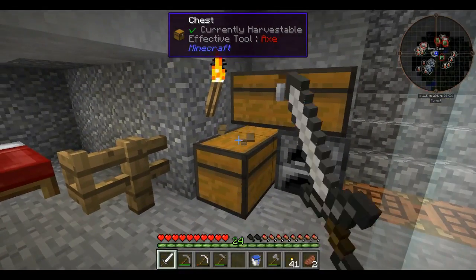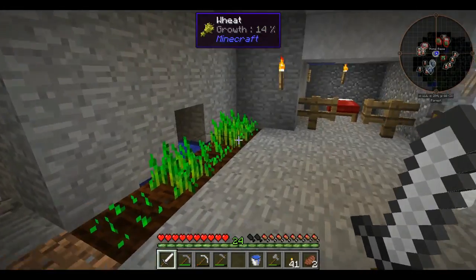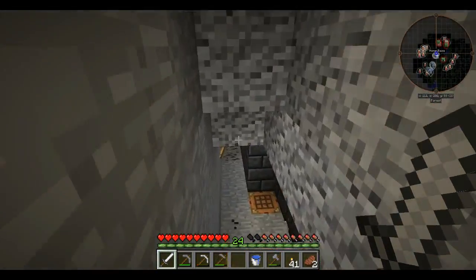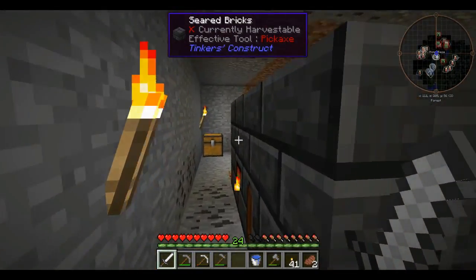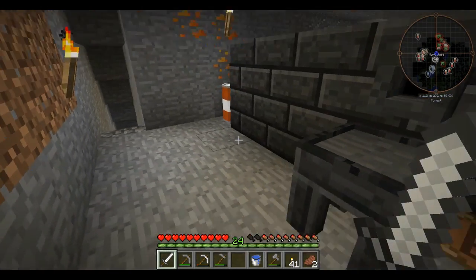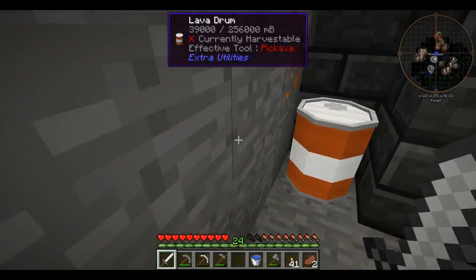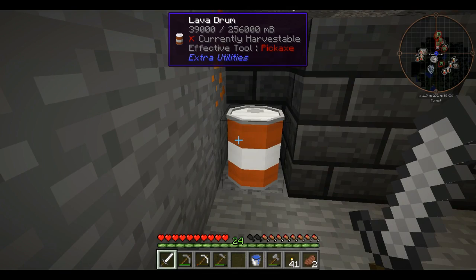We got this chest here, just some stuff, some wheat. Over here we got the smeltery. In here we got an iron cast and nugget cast — they do exactly what you think they do. We got a lava drum here; I emptied out a lava lake and put it in there. Don't worry, it was only a 41-bucket lava lake.